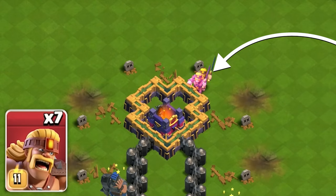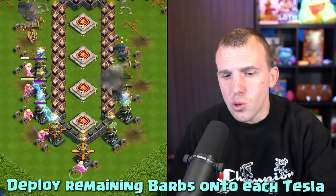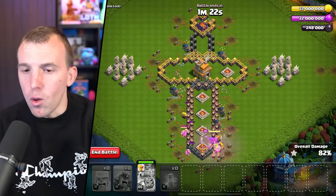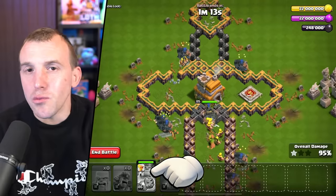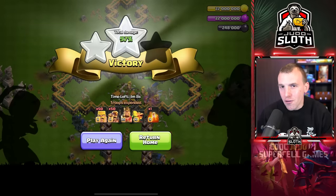You also have a couple of barbarians in case you need to reactivate that top poison tower, or if it's already done, you can use a few to bust in and take it out. You can then deploy one super barbarian onto each of the Teslas, use the king ability whenever you wish, and that will help you crush this base. Best of luck, my friends — if you enjoyed this video, my last one will intrigue you.